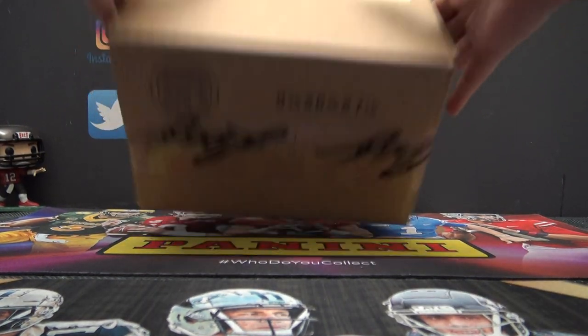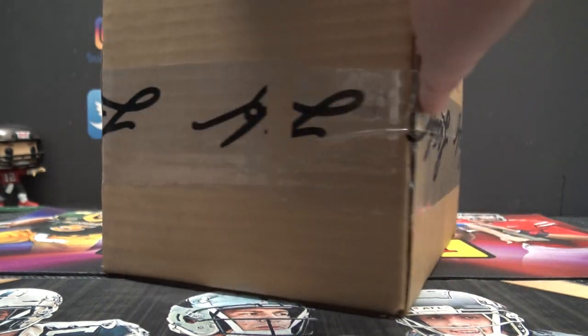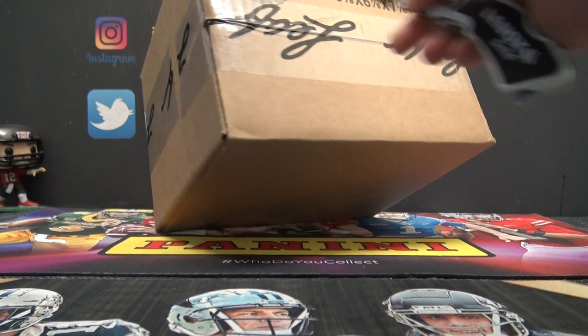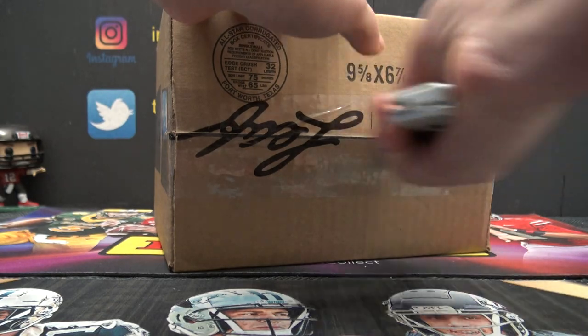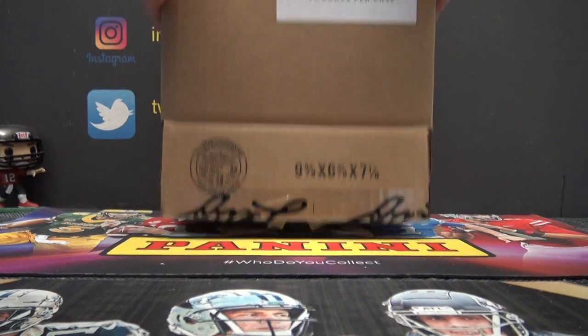Alright guys, this is the 10-box random hit case. Joey said he'd type up the hits in the order that they come out. Then at the end, we'll roll the dice and see how many times we randomize them.